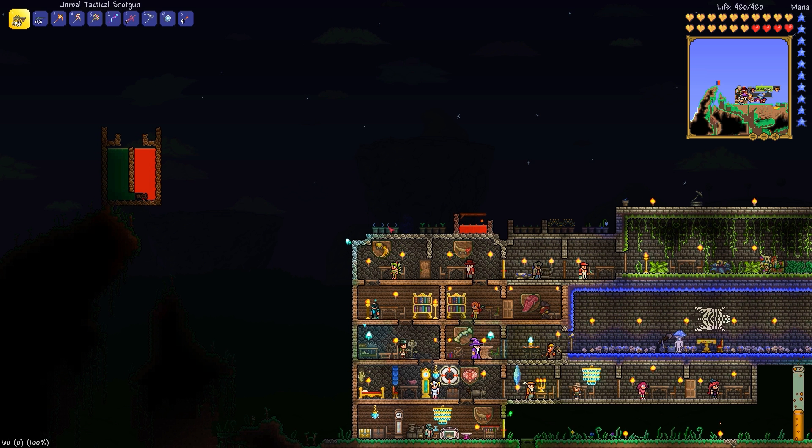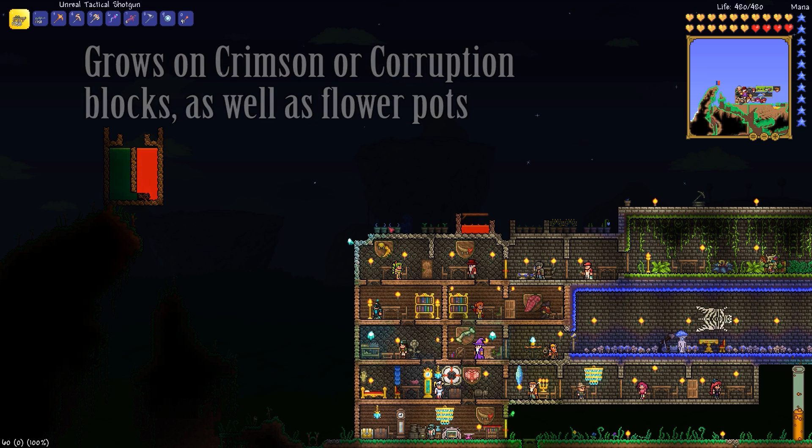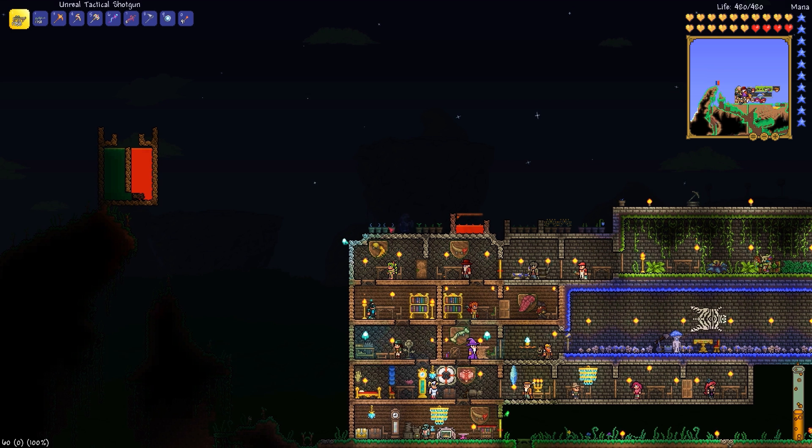Deathweed only blooms during a blood moon, so that really hasn't changed that much. It does grow in crimson now so you'll see more of that. You can put it in crimson, corruption, or in a flower pot, but it won't bloom until a blood moon comes up, so you're going to be waiting maybe a while for that.